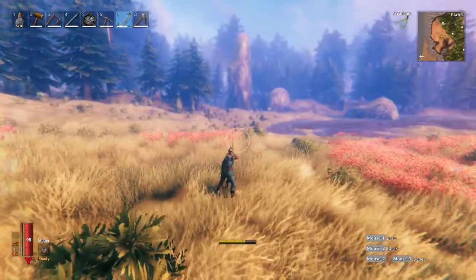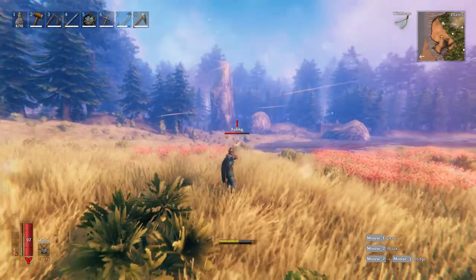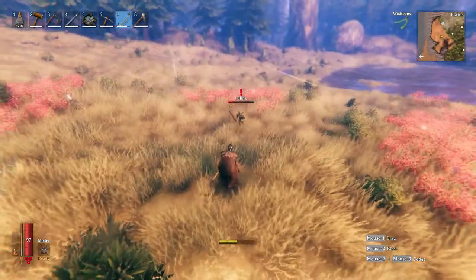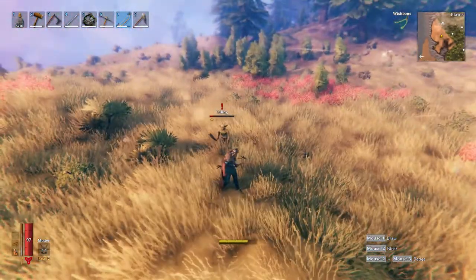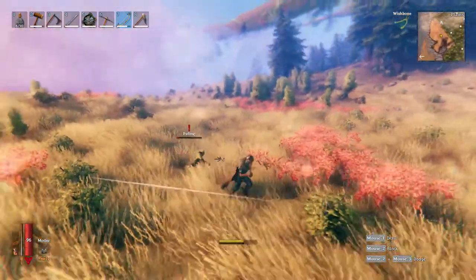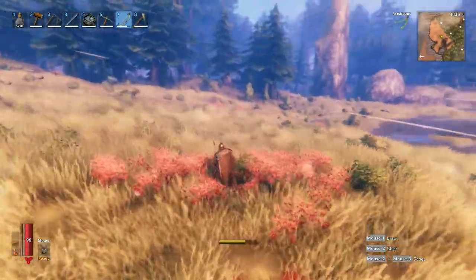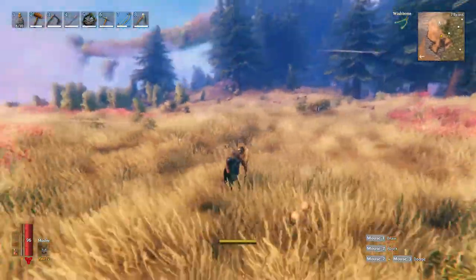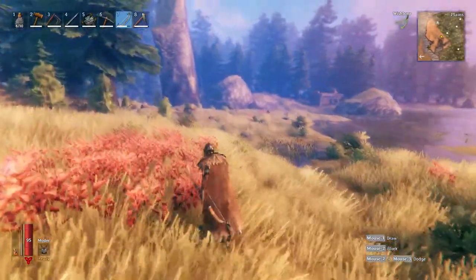That will help you get the timing for how to take the deathsquito down — check out the other video for that. These little guys are okay to snipe at a distance. If you have a decent bow you can take them down in a few hits. If you don't have a decent bow, it's a similar strategy to the Lox — we kind of wait for them to make their move, get out of the way, take a few shots. In the plains, good rule of thumb: situational awareness, know what's going on around you. Those little guys can appear out of nowhere and they hit super duper hard.